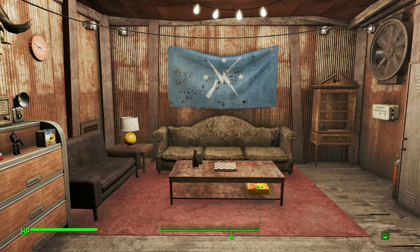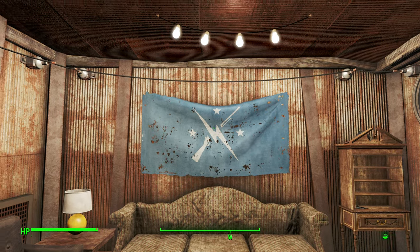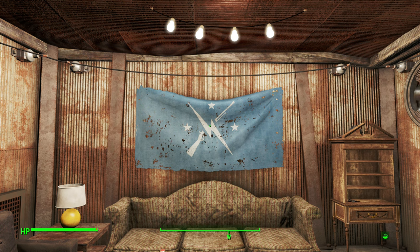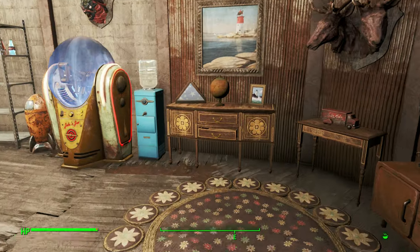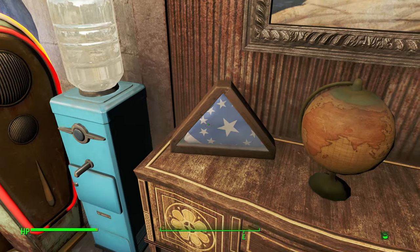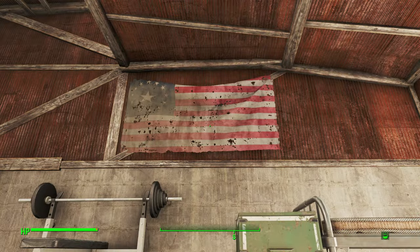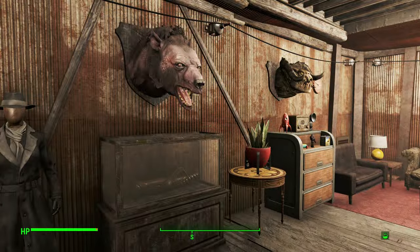You can also see a Minuteman flag because my character is a supporter of the Minutemen — it's basically the philosophy I can best get behind. The Brotherhood are kind of assholes, the Institute are the bad guys, and the Railroad are crazy. The Minutemen are the best hope for restoring law and order. My character is also a patriot, so we have a pristine trifold American flag over here and another American flag up there — she would be a patriot trying to restore the American way.